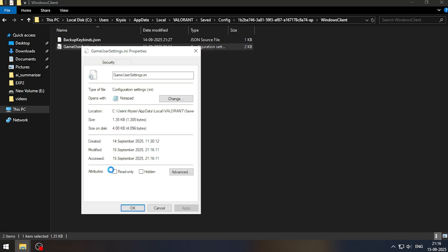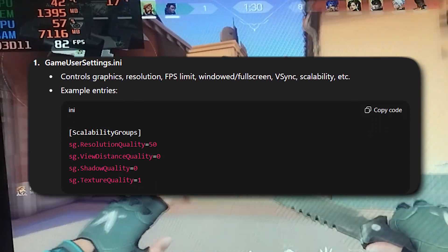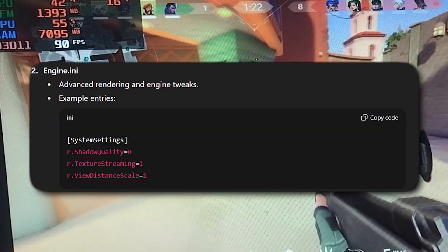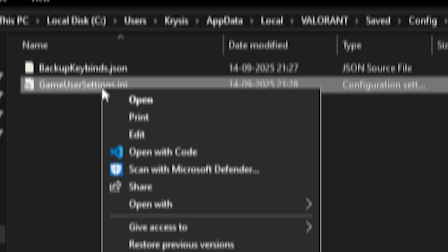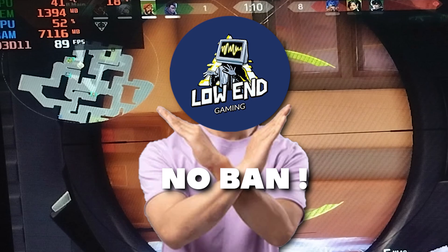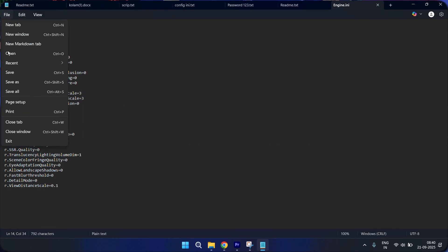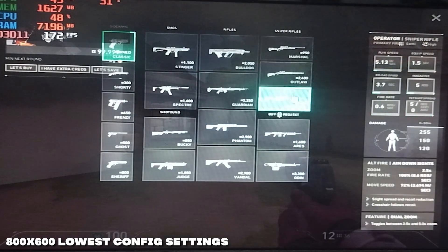In Unreal Engine games like Valorant, there are usually two main config files: GameUserSettings.ini, which has basic resolution and graphics settings, and the engine.ini file, which has hidden advanced settings controlling effects, rendering features, shadows, etc. In this folder we can't find an engine file, so we have to make one ourselves — and don't worry, it will not ban you from the game. Make a new file called engine.ini, open it, and paste the text provided in the description below. Save the file and set it to read only. Now play your game and experience the lowest settings with higher FPS.